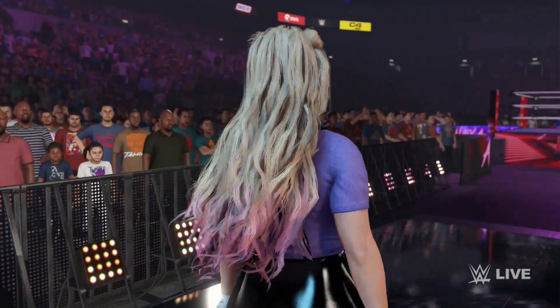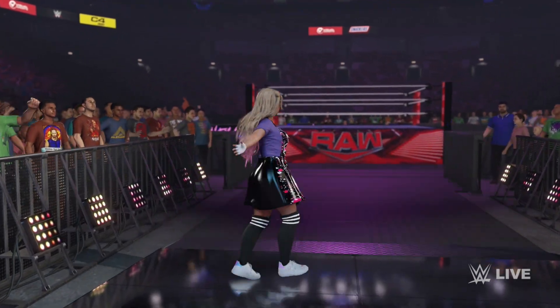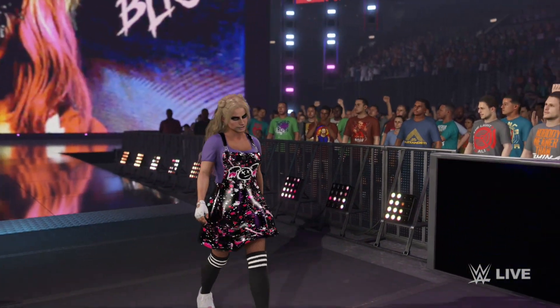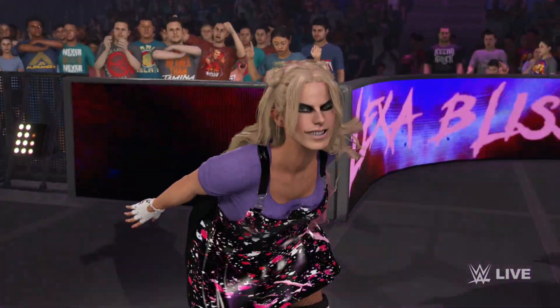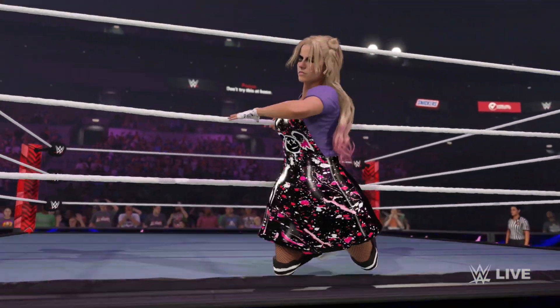Alexa Bliss is seemingly invulnerable since she embraced the darkness. She's turned her back on her former allies, except for that Lily doll — the same Lily doll that's right underneath your chair.